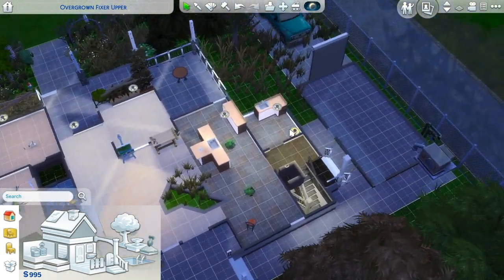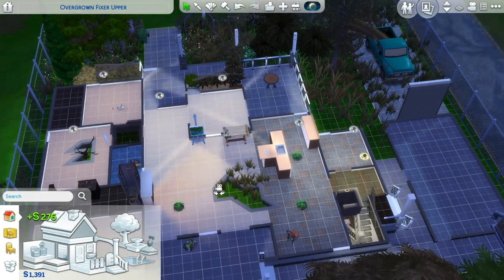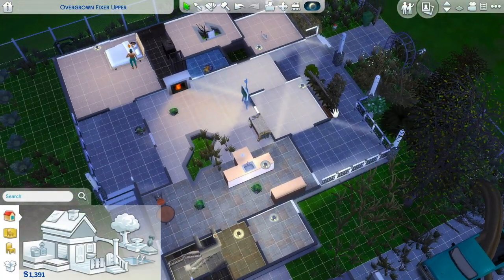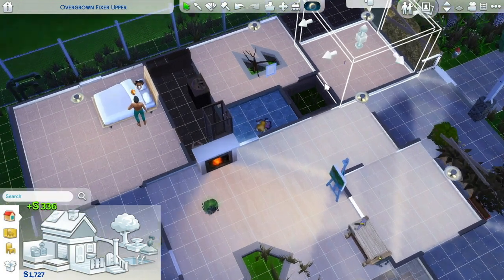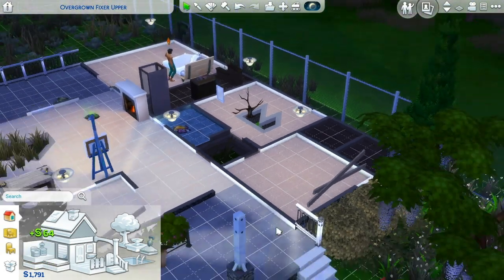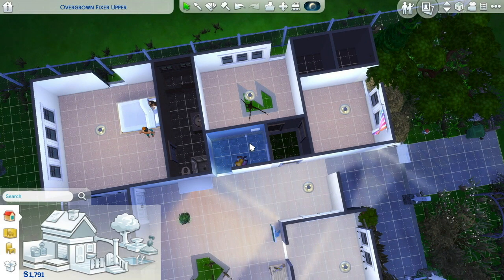I moved the trash can so they could maybe get those piles of trash taken care of. I'm trying to move as little as possible — I'm trying not to cheat the system. I'm going to move this table so they can have a dining room area, and get another chair so they can both eat at the table. I'm just trying to sell some stuff that's already existing in the house to give us more money to work with — we need a fridge, we need a stove.